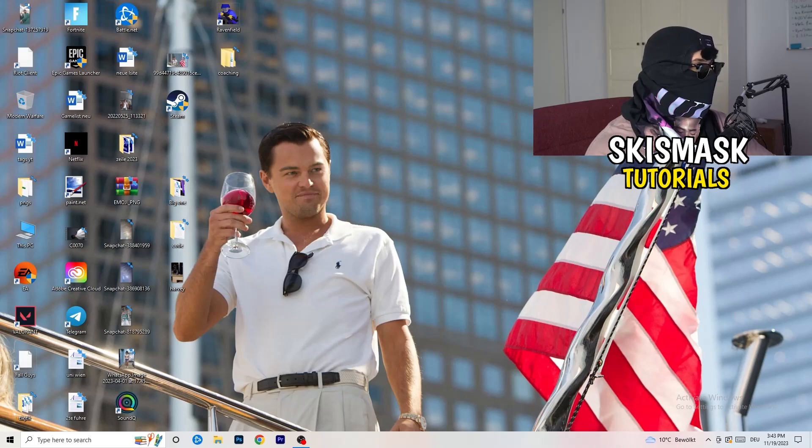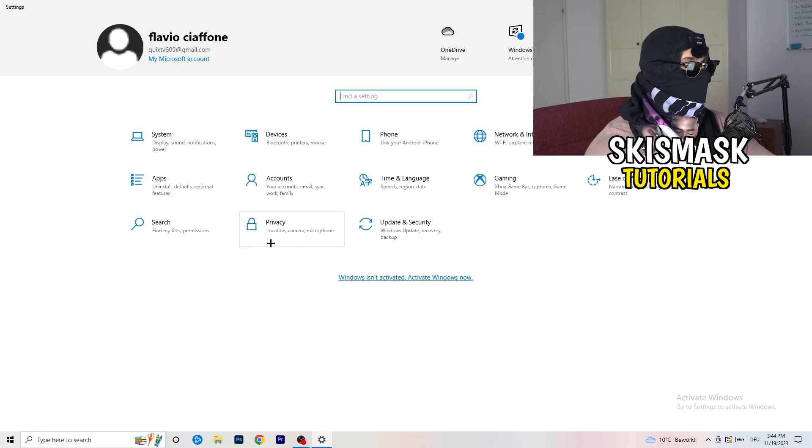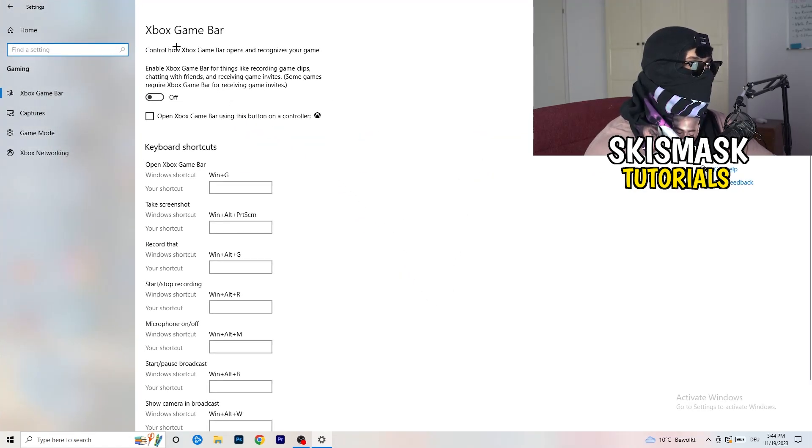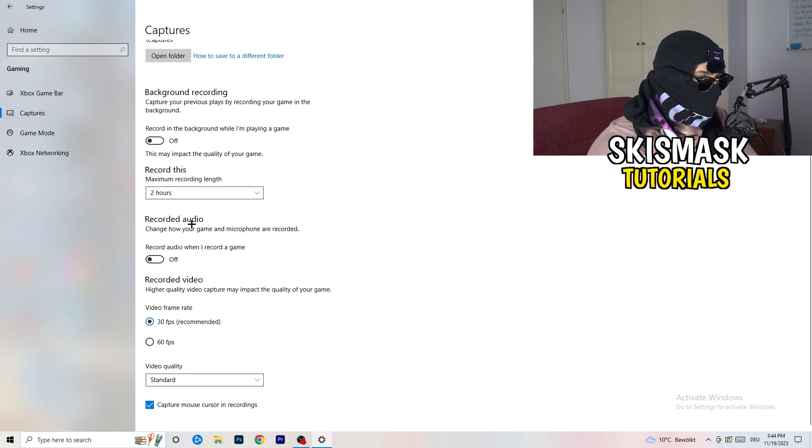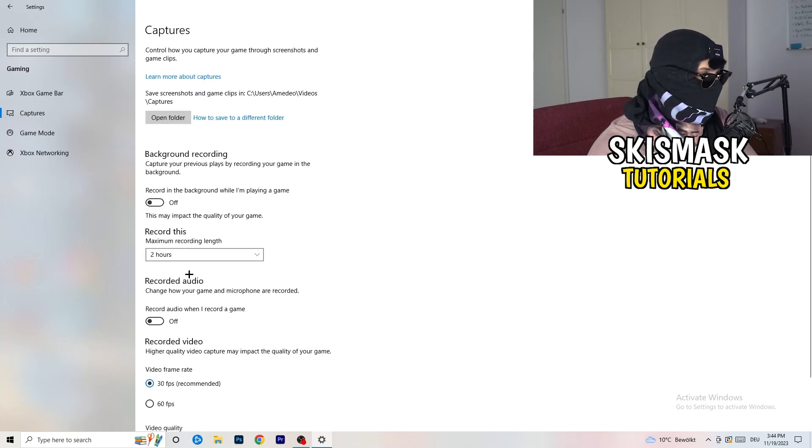Open Settings again and go to Gaming. Turn the Xbox Game Bar off — you don't want extra things running in the background, especially on low-end PCs. Then click into Captures. Under Background Recording, turn off 'Record in the background while I'm playing a game.' If you want to record, use OBS Studio instead. Background Windows recording decreases your performance, especially if it's running without you knowing. Turn off background recording, and the audio setting isn't needed either.